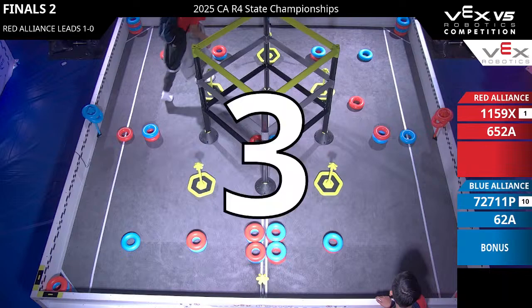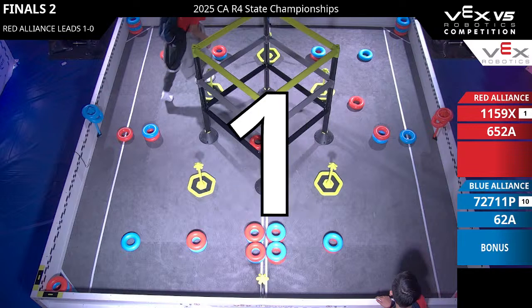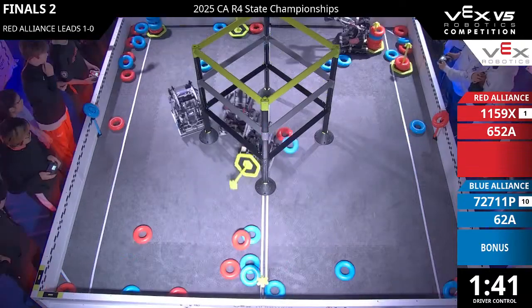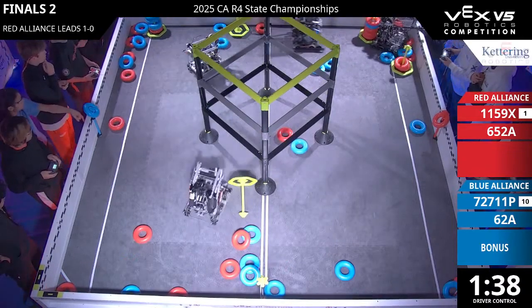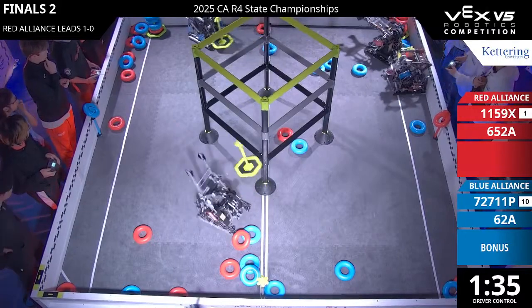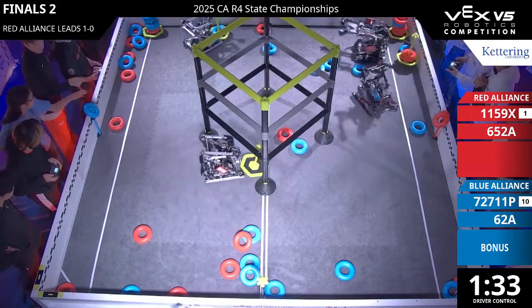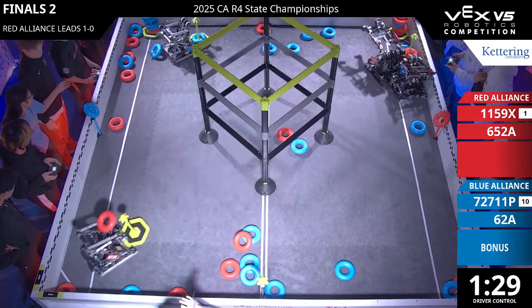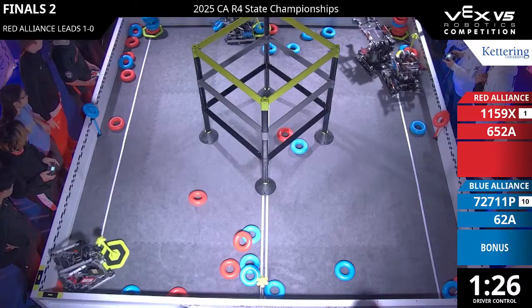Driver control in three, two, one. Now the Blue Alliance coming in with that choice bonus, have a lead heading. This match — 70s from 1P is capitalizing fully here. Each alliance right now has a mobile goal with five of six rings on. 11-9-9s, Expedite in the corner, making that five of five — a team from California. They have six rings on that mobile goal.